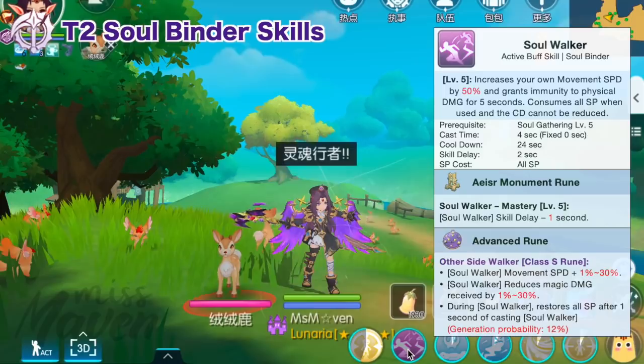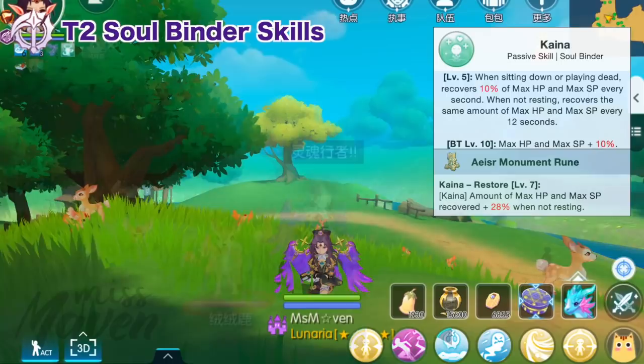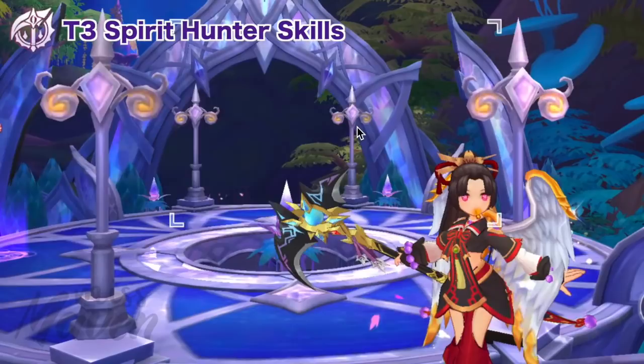Keep in mind that Soul Walker consumes all SP when used, so it's a must to activate the third-line effect of the Class S rune, which restores all SP after 1 second. Next, put points on Kaina, which passively restores your HP and SP — 10% of max HP and SP per second when sitting or playing dead, or 38% of max HP and SP every 12 seconds when not resting. Its breakthrough will increase max HP and SP by 10%, and the amount restored is not affected by the healing bonus stat.